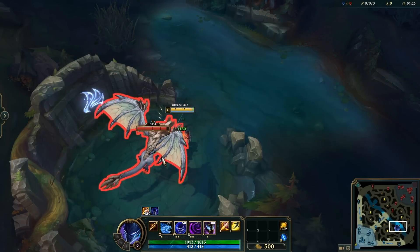As Wukong, if you're trying to run away from someone, sometimes the best thing to do is literally nothing. If you just stand still for a second, your opponent will almost certainly think you W'd and keep chasing forward where they think your clone went — when in reality you did nothing. After they walk past you, you can just walk away or actually W away.